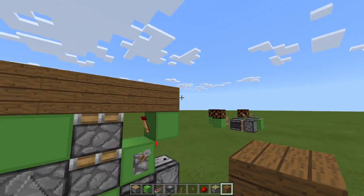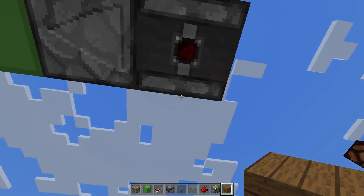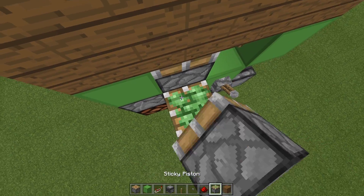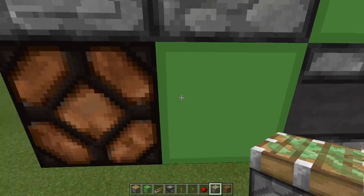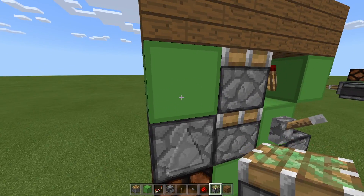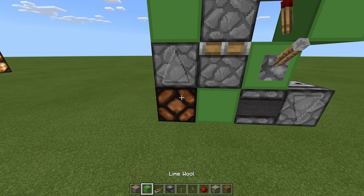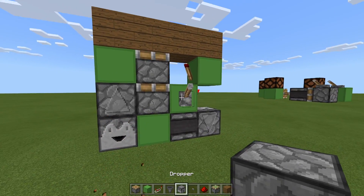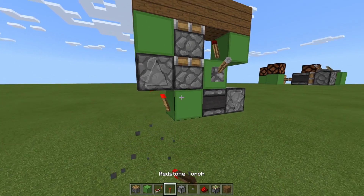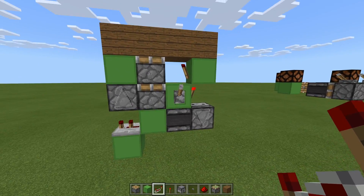The final build works in a one-wide variant. On retraction, when the torch turns back on, one observer detects it, then a second observer detects that first observer pulsing, putting a pulse into a block so the piston can move down. At the same time, a redstone lamp turns on and then turns off a little bit later. An observer detects that turning off, giving the final pulse to retract the last piston. You can see the practical use of the redstone lamp here — a hopper, dropper, or torch would be too fast, and using a repeater on two ticks would make the build bigger.